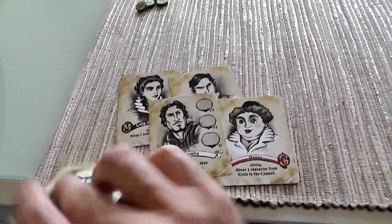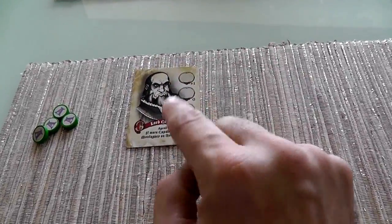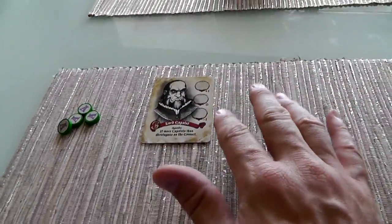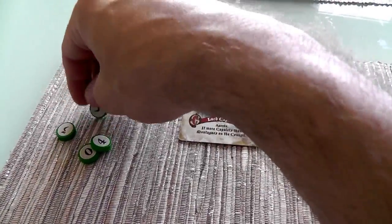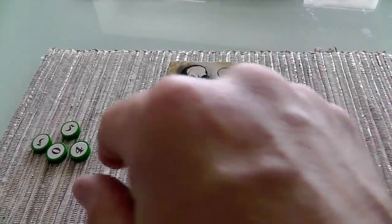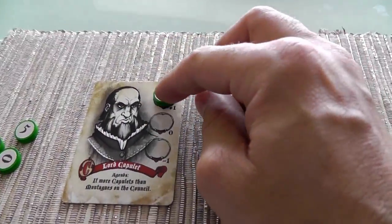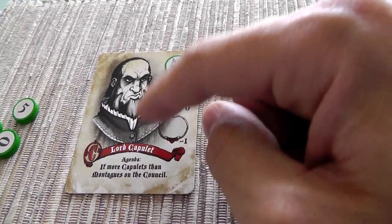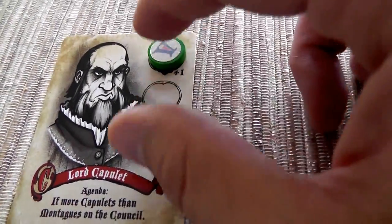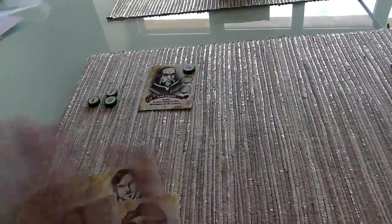I'll start with playing Lord Capulet to the Council - up here is exile, down here is inside town. After playing him, he doesn't have an action since he's an in-game scorer, so I skip that. Now I place influence. I'm going to put my four-point chip on Lord Capulet. At the end of the game, if Lord Capulet succeeds in having more Capulets than Montagues on the Council, I'll score this four points plus one for being first, totaling five. But Jen doesn't know that - for all she knows, I put my zero on here as a bluff.